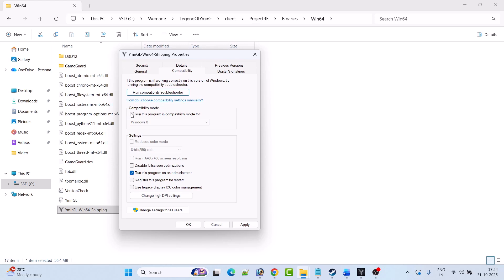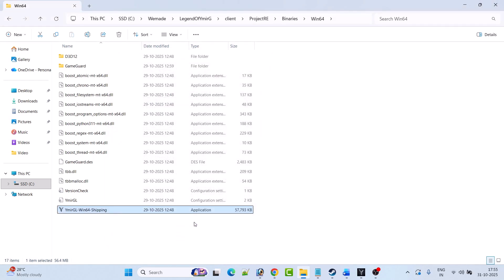If that doesn't work, then check mark 'run this program in compatibility mode' and from the drop-down select Windows 8, hit apply, then OK, then launch the game. If that doesn't work, from the drop-down select Windows 7, hit apply, then OK, then launch the game. If it's still not working, untick all three options and hit apply, then OK, and follow the other fixes mentioned in this video.